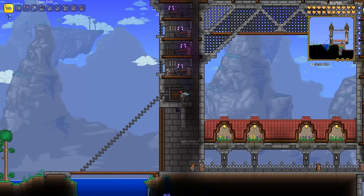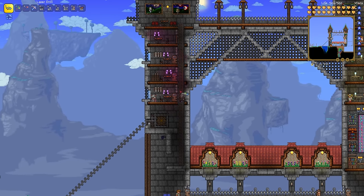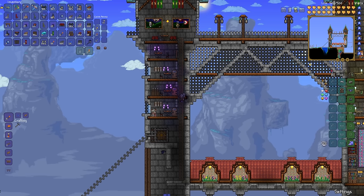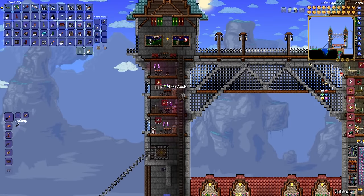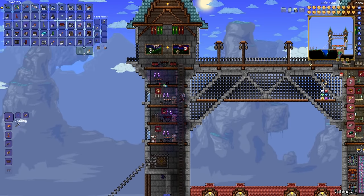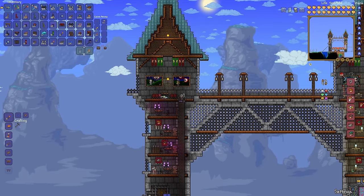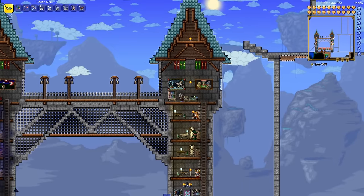There's also the wheel here that winds the chain and racks it up. The first tower on the left is the military tower, and this is where our military NPCs are. Opening up the housing menu, you can see we've got the knight, the archer, and the guide is here at the moment but we'll find another home for him. We'll put in the other knights and combat-oriented characters as they move in.